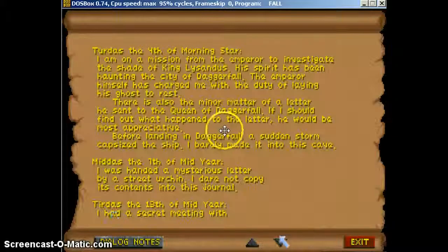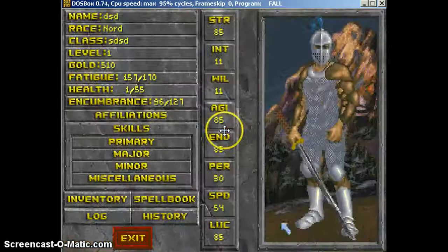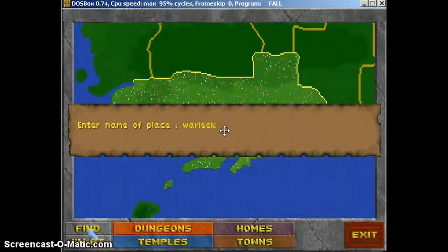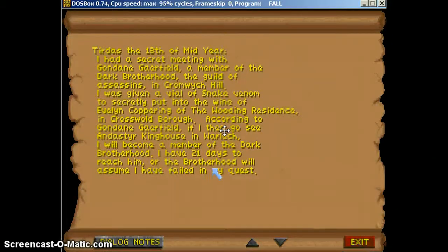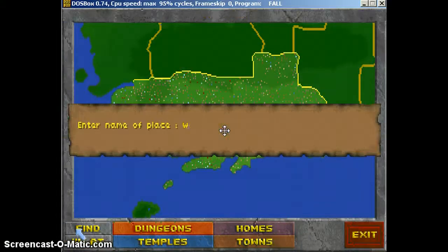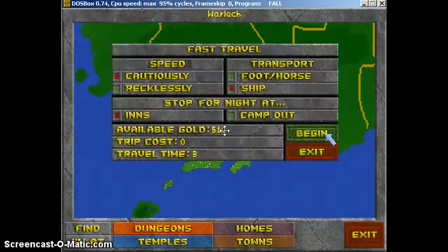Go to your log after you poison a person, and you're going to find where you have to report. Then go see this person in Warlech. Same thing you always do — head over to where you're supposed to go.